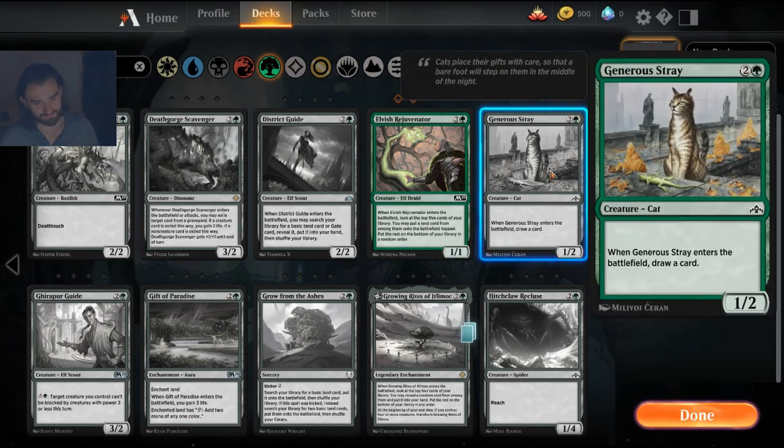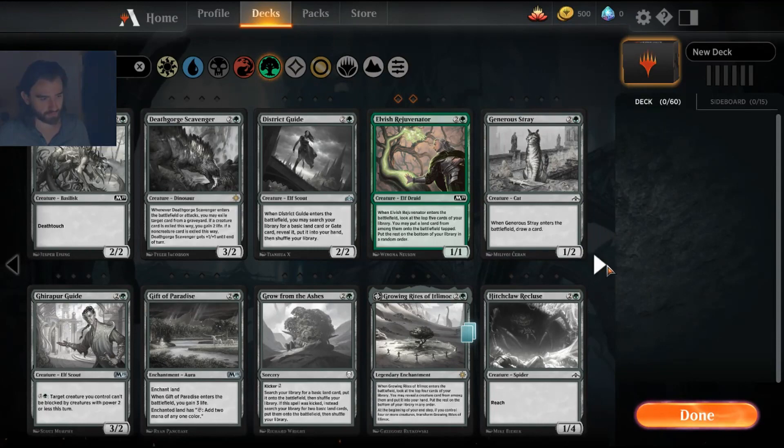Generous Stray is unfortunately not such a good card. There's currently a better option if you want a draw-a-card-when-it-enters-the-battlefield effect for three mana — the artifact flyer has the same ability to draw one card when it comes into play and is probably better. That said, it's a fun card and I really like drawing cards.